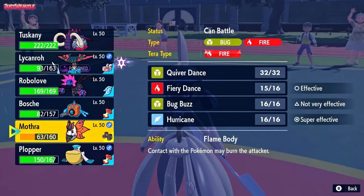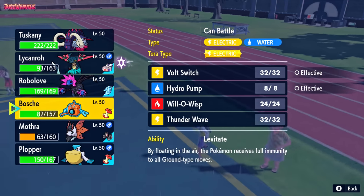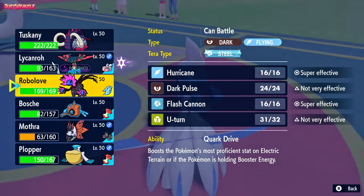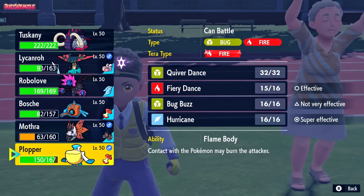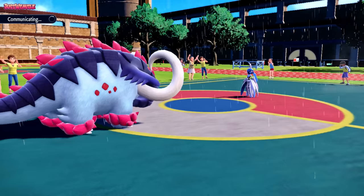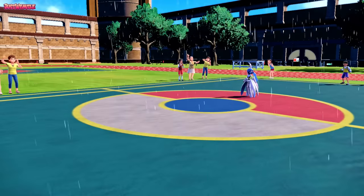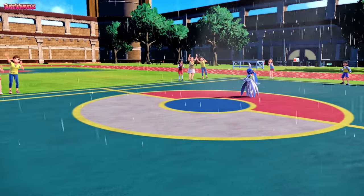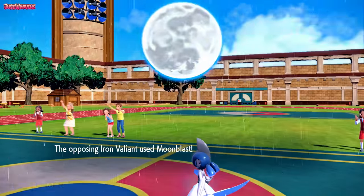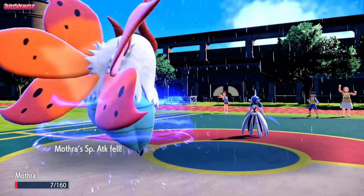What do we do here? Our special attackers are pretty useless right now. If we expect a Moonblast - they're probably going for one - we could go into Volcarona, and if we lose it, it's not a big deal. We withdraw Great Tusk and go into Volcarona. We see a Moonblast. It does two-shot us, unfortunately - I kind of expected that, but it's whatever.